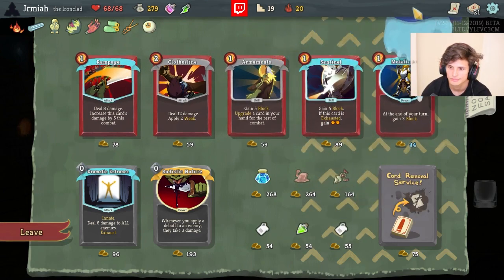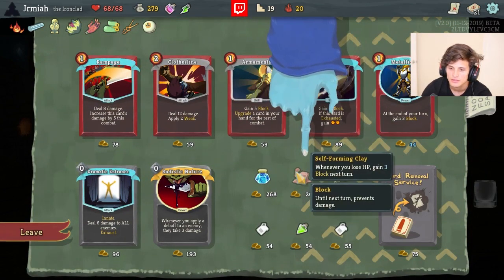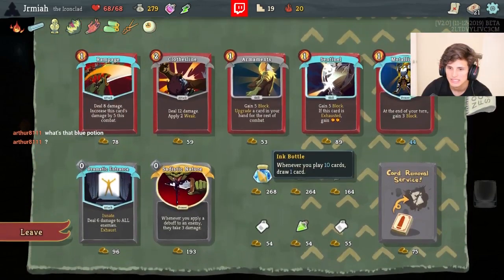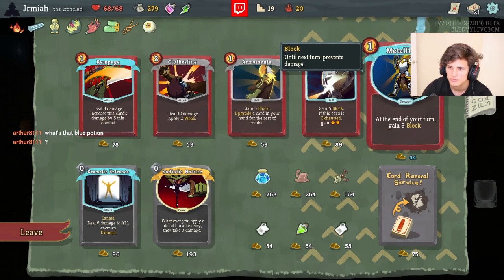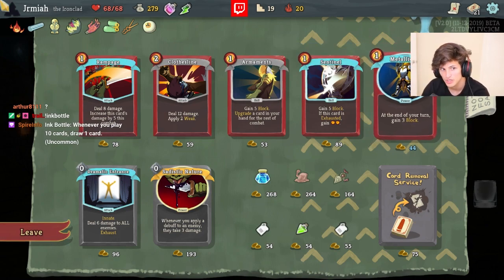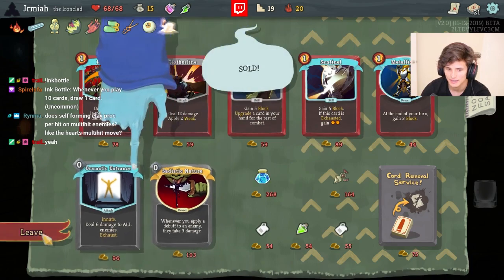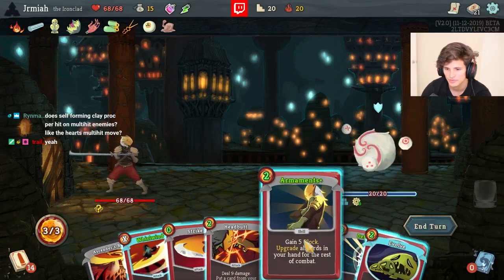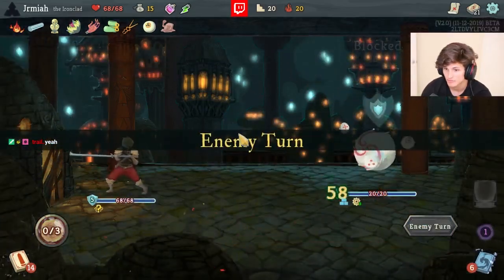It's just a really good relic. Suffering is one of those things you just buy - I do want to remove the Strikes though. Metallicize is a power which helps with our energy and gives you block, but Self-Forming Clay by itself can give you all the block you need against the Heart. Yesterday we beat the Heart with Ironclad and Self-Forming Clay was a big reason why.